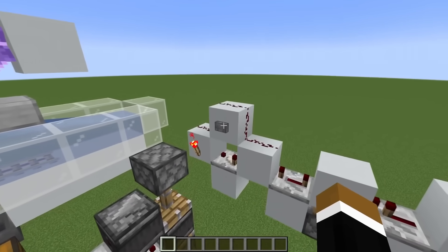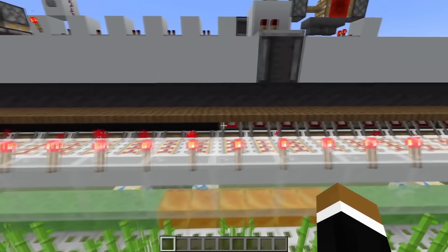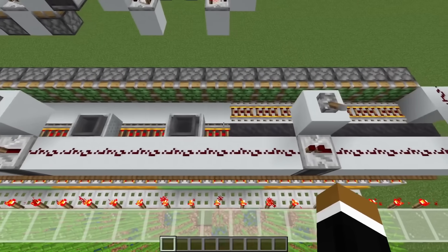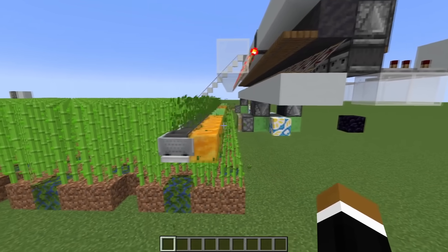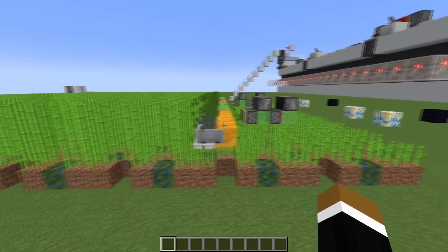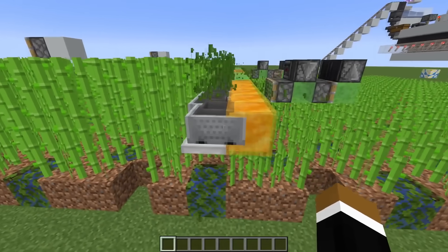The first thing that happens is that we dispense hopper minecarts and they get placed on top of those detector rails. They just go through the mud blocks and then the next rail is pushed in line. Once all of them are in the holding spots, the trapdoors open, the minecarts drop down and land here on trapdoors, and the flying machine launches. So all the sugarcane blocks here are broken, turned into items, and are immediately picked up by the hopper minecarts.